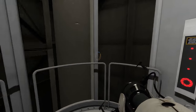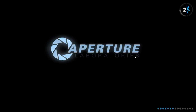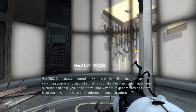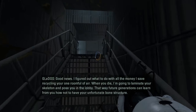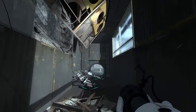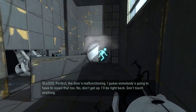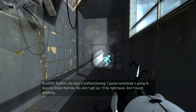Especially not you, right Gladys? You would never behave in such a way, and you never have. Definitely - especially not the time that you tried to flood the test chamber with a deadly neurotoxin. Good news: I figured out what to do with all the money I saved recycling your one room full of air when you die. I'm going to laminate your skeleton and pose you in the lobby so future generations can learn from you how not to have your unfortunate bone structure. Wow. Perfect - the door's malfunctioning. I guess somebody's going to have to repair that too. No, don't get up, I'll be right back. Don't touch anything.